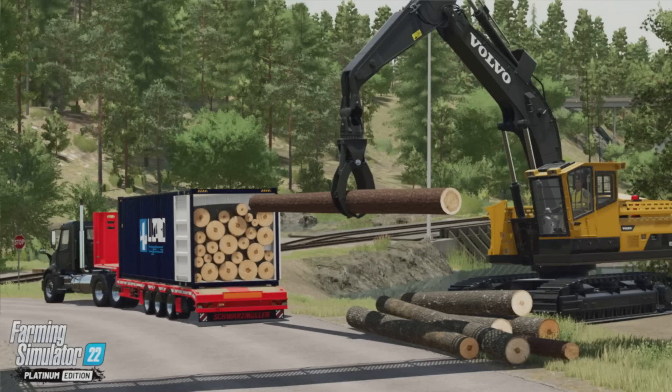Using an excavator like the Volvo EC250DL or the EC380DL, or other heavy machinery, you load them by lifting the logs and driving them to the open side of the container. Make sure they fit the size of the container — don't try and put a 12 metre log into a 6 metre container. The length of the log should be as close as possible to the length of the container. Too long, they won't fit. Too short, you will gain less money.